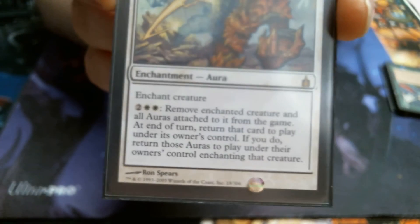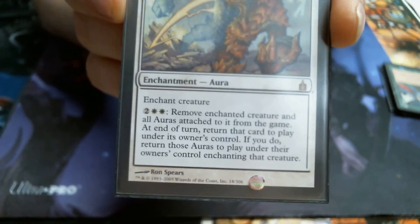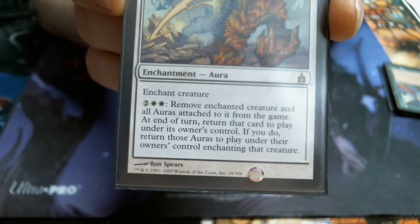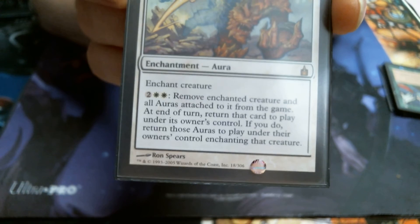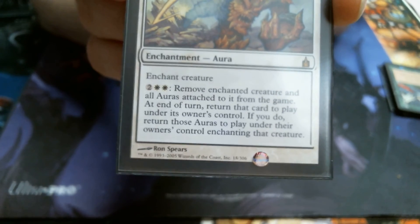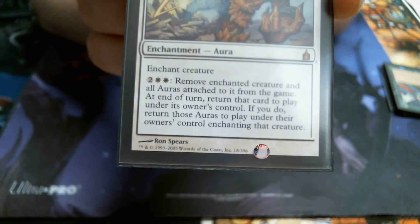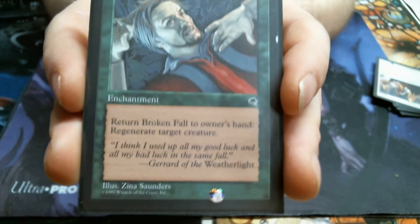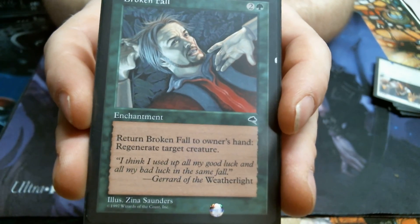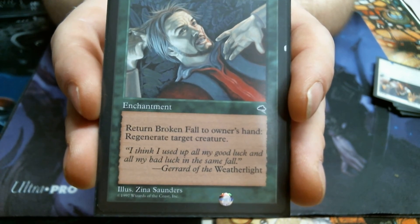Now Flicker Form — you blink him out and blink him back in, and the beautiful part is that you get to keep the auras attached to him. That's amazing — because Arcane Lighthouse and Glaring Spotlight are a thing to remove hexproof. You can actually blink him out and in, the auras come with him. All's good in the neighborhood and you commence to beat face the next turn at whoever did that to you. Broken Fall — I like me some Broken Fall. It's a three-mana enchantment but you get to bounce it to your hand to regenerate a creature. A lot of times I'm just bouncing it to my hand anyway and recasting it to get card draw triggers.